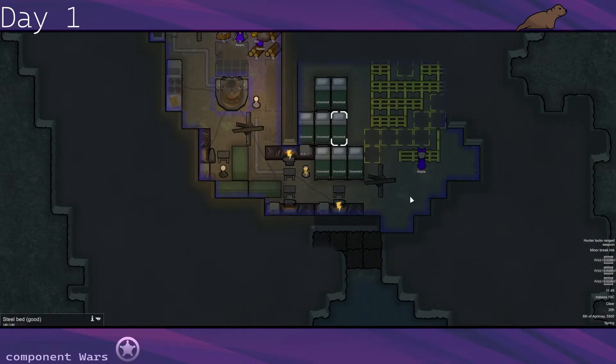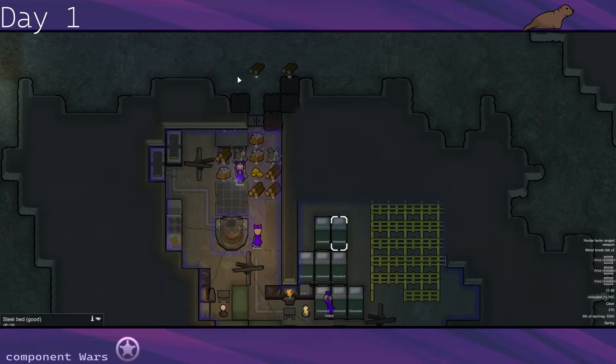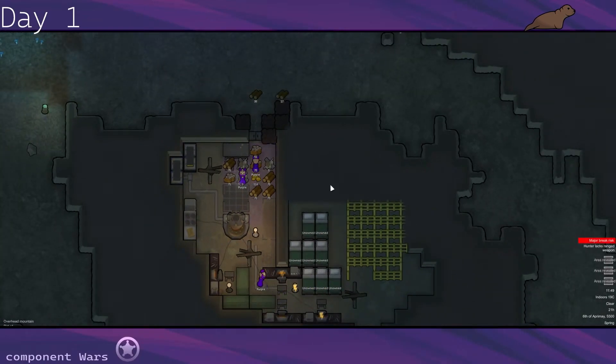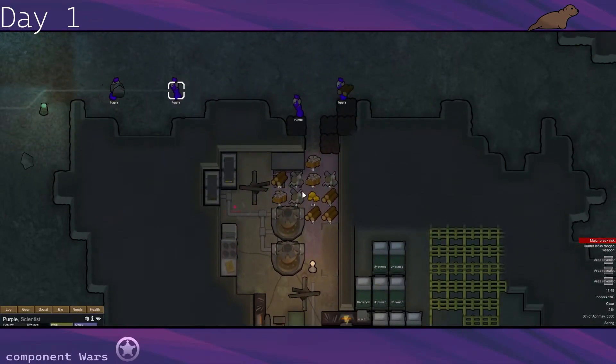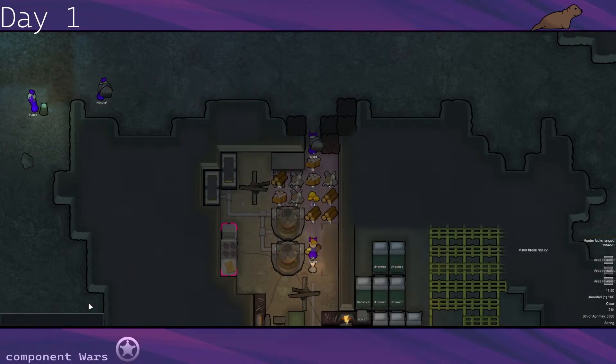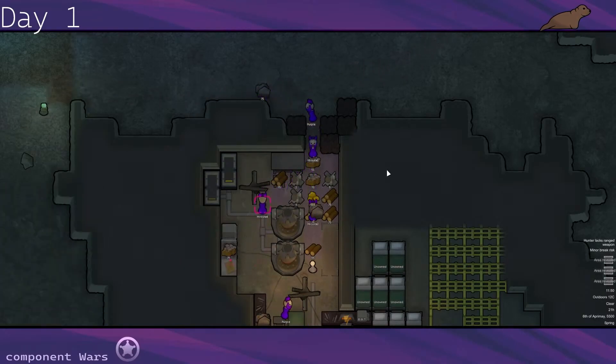Our barracks is super impressive from all these gold fences, so mood should be all right. Since we're working inside the area as well as sleeping, it's gonna give us a really nice mood modifier. Critical break risk — oh, I think it's food. Where are those meals? They must have already been all eaten. Let's queue up some more. I honestly think we don't do lavish — we don't have enough neutro fungus to feed all eight twice. Are you managing the food cooking? Yeah, you got it.